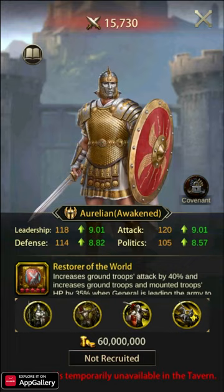Aurelion pairs really well with Suchet, Swain Forkbeard, Pyrrhus, and Alessandra.